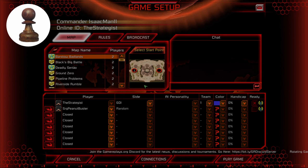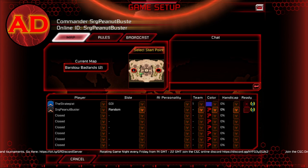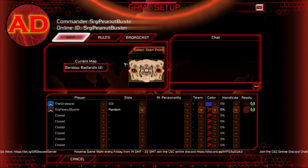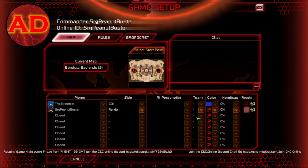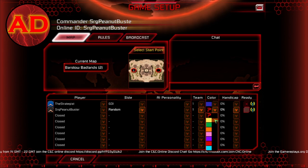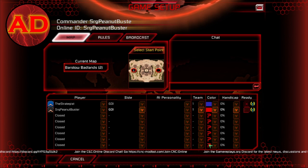If you don't want to fight me, I highly recommend you put your team as one. How do I do that? Under the team column, press the arrow and then press one. I'm one. Just to be easy and consistent, for side pick GDI. And then if you want, you can pick a color. I think we all know which one I'm picking. Nice. Let's go. And then on the far right, click ready. Let's play.